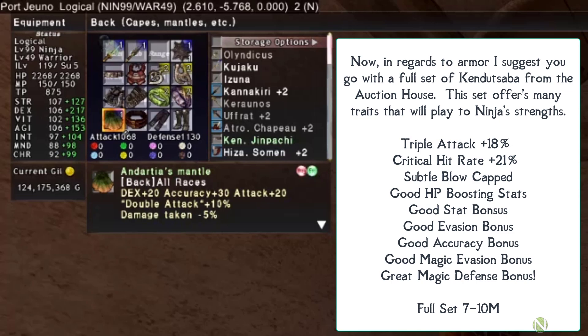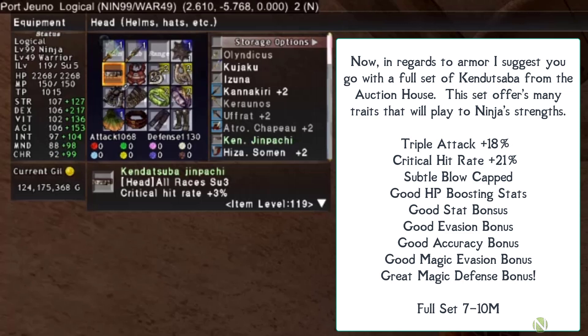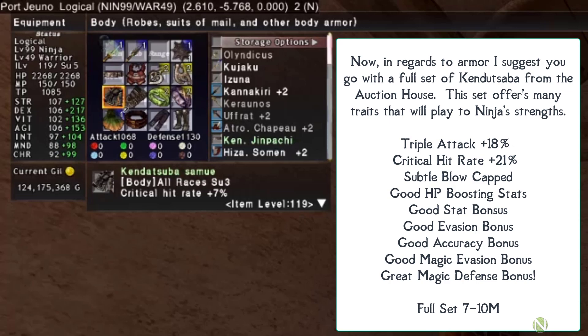For armor, a full set of Kendut Saba from the auction house is recommended. This set offers triple attack of 18%, critical hit rate boost of 21%, caps subtle blow at 50%, good HP stats, good stat bonuses, good evasion, good accuracy, good magic evasion, and exceptionally good magic defense. With all these stats, this gear set is very hard to beat at this level of the game.